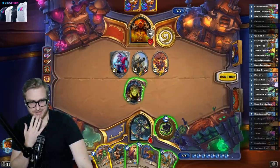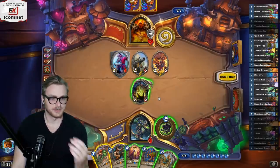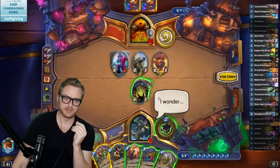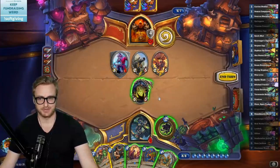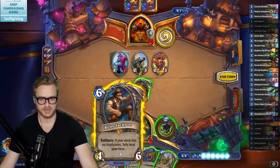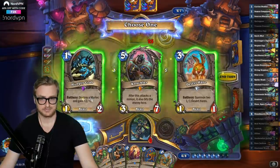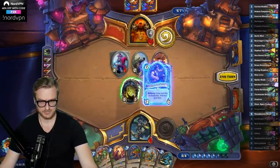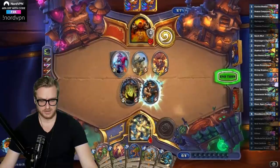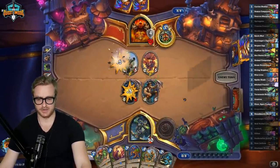Can I keep getting away with not Reno-ing here? It's probably better just to Reno, right? I only go up to 12. They're going to start drawing pirates because they played a Corsair Cache. So there's probably — let's hero power first — just want cheap stuff. They're probably going to start drawing pirates off of the anchor.